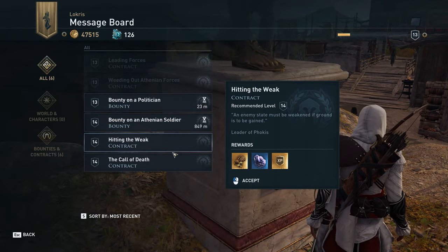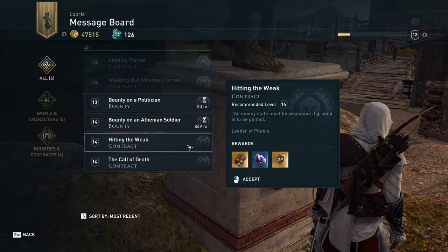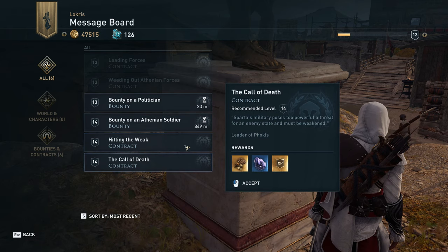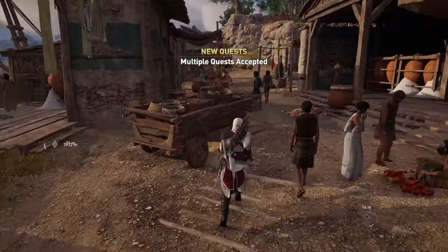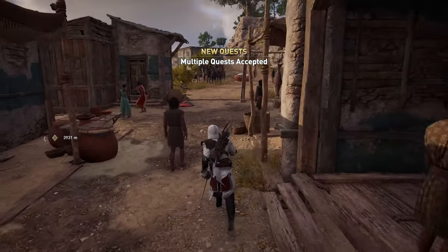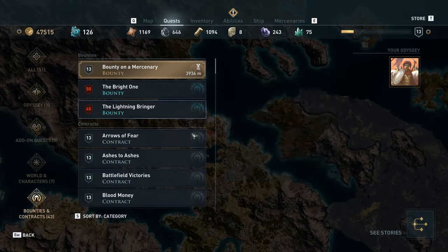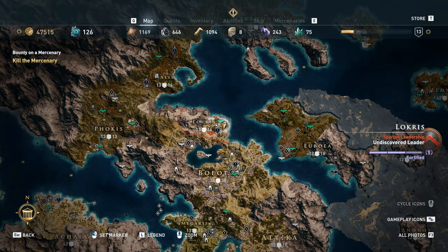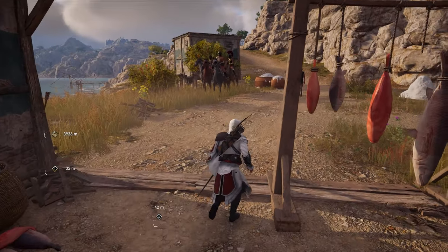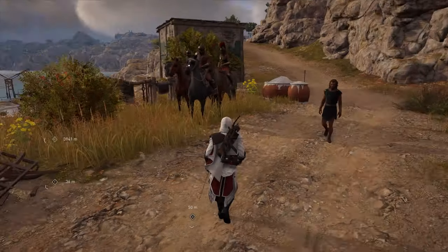Check for quests that look like these. They will say 'contract,' they will not have a timer, and they will say 'leader of some region' at the bottom. The reason we want to grab those is because those will be completable in the region we're in, and once we complete them, a new one should show up as long as the nation power hasn't dropped down to vulnerable and triggered a conquest battle.